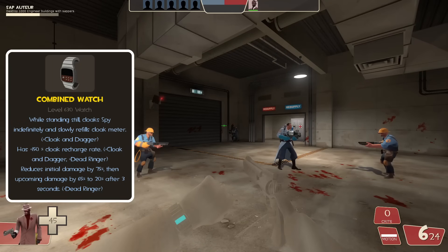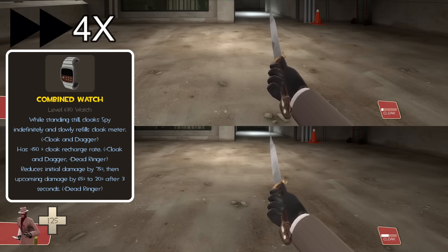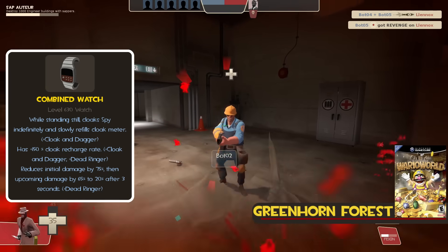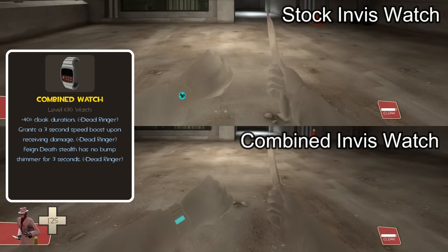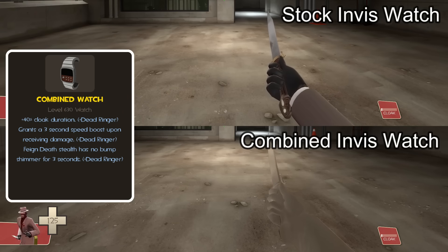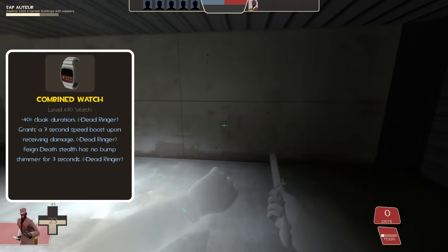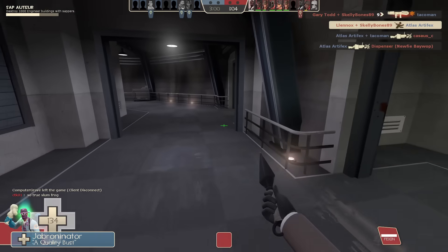Starting with the upsides: when cloaked, if you stand still with this tool, you will slowly fill your cloak meter and can stay cloaked indefinitely. This tool has a 150% recharge rate. When activated, this tool reduces initial damage by 75% for the first 3 seconds, then drops to 65% and then 20%. This tool gains a 40% increase in its cloak duration. You get a 3 second speed boost when you activate this tool, and when you feign your death, you don't shimmer when you bump into an enemy for 3 seconds.